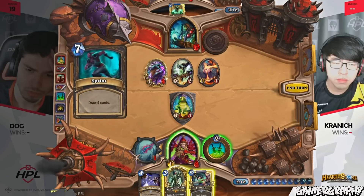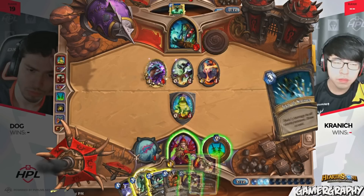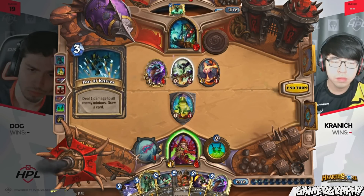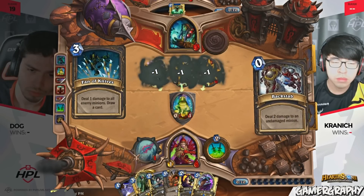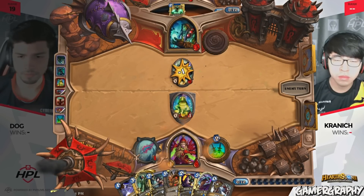He's going to start this turn out with a Sprint, probably looking to pick up a Prep here. If he picks up a Prep, this could be a very big turn for him. He gets an Antique Healbot. Blade Flurry and Phantom Knives are going to be added to his hand — enough to clear off Dog's minions. He's left with Reincarnate in hand. And that Phantom Knives was back-breaking from Kranich there.